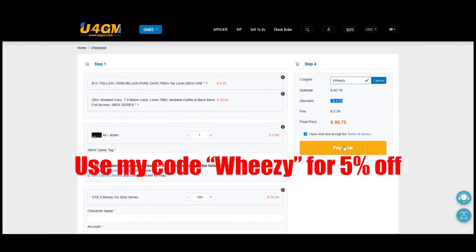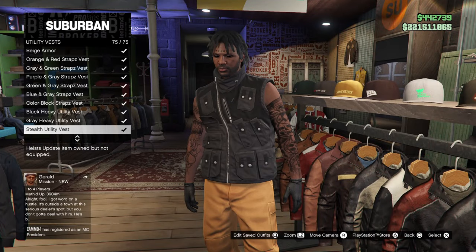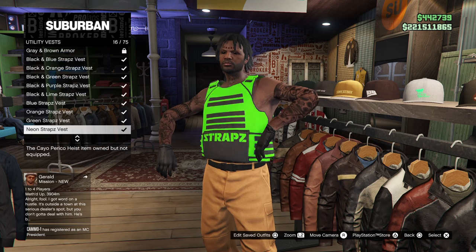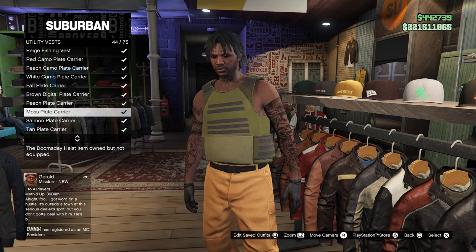Alrighty guys, hope you enjoy — back to the video. First of all, you want to head over to any clothing store on the map. Make sure you're wearing the outfit you want to put your vest on, then head over to utility vests and go down to number 43 if you want to put on the peach plate carrier.